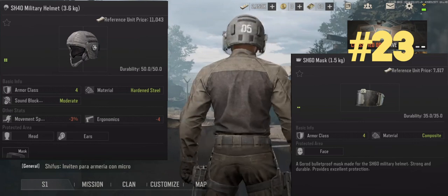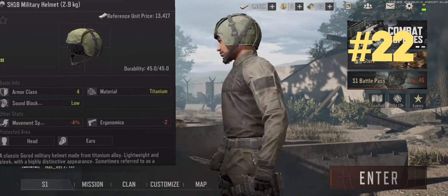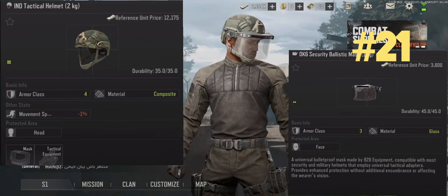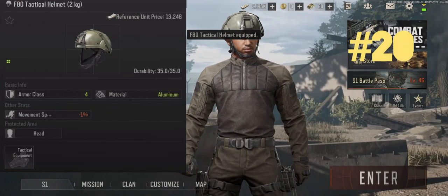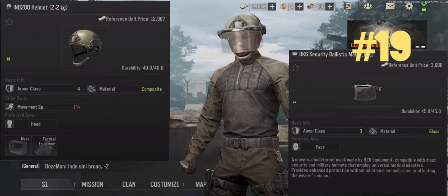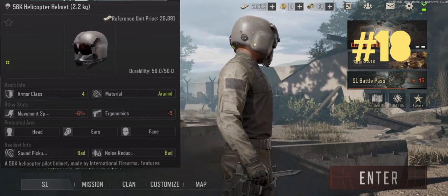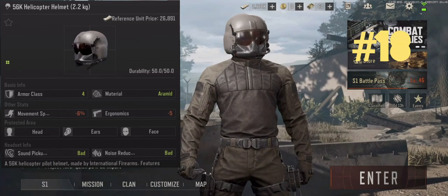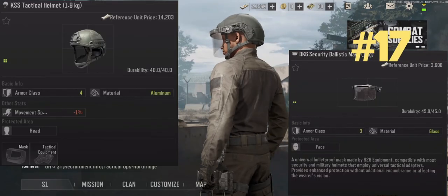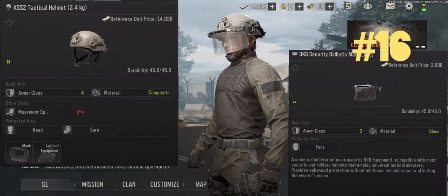There are eight tier four helmets. The SH-40 and SH-18 are the worst ones due to sound block. The IND tactical and F-80 have the same armor score but the F-80 has superior armor material. The IND-200 has five more durability which is why it comes next. The 56K helicopter helmet is next due to high durability but its speed, ergonomics, and bad headset are holding it back. The KSS and KSS-2 take the top two spots. I could argue either way with these as the KSS has the best material but the KSS-2 has higher durability.